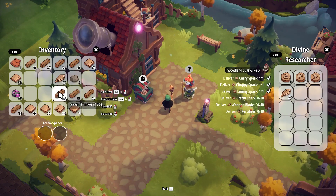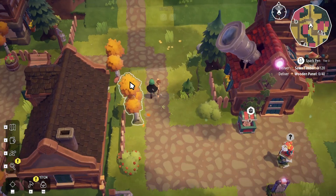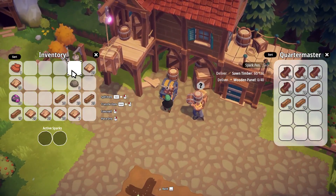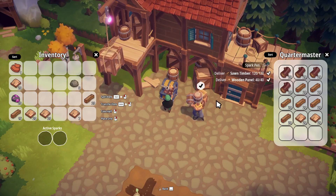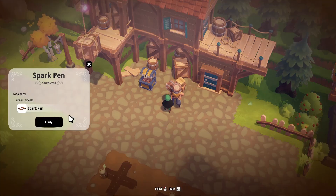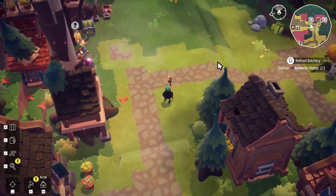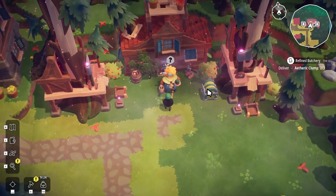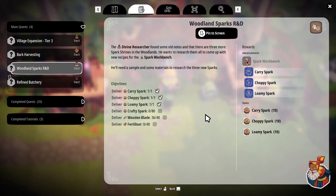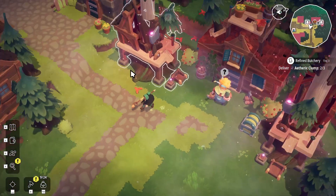We're gonna give the loamy spark, carry spark, and choppy spark to get those in there, then give 36 wooden blades, and we need to make fertilizer as well. The quartermaster wants pens for the sparks — one, two, three, four, five, six — that's less wood than I thought it was! Complete — it works, it doesn't hold a lot but still it's nice. So what you need is loamy spark and wooden blades, more etheric clump, and then loamy spark — you need tree bark which we haven't learned how to craft or collect yet.